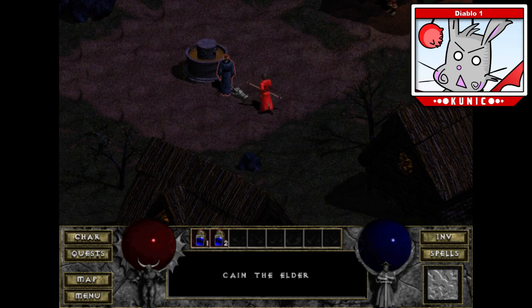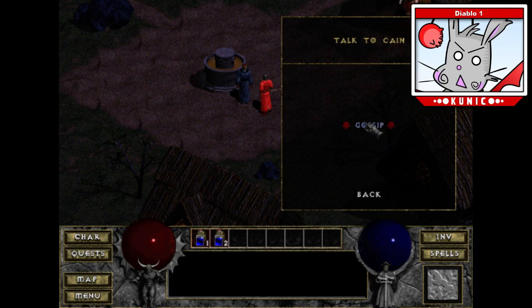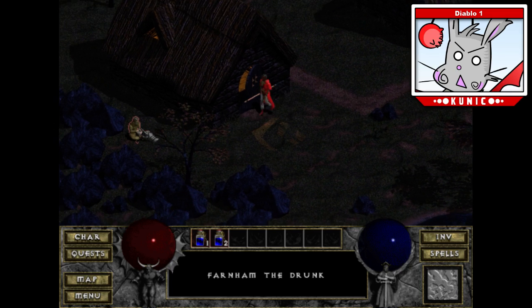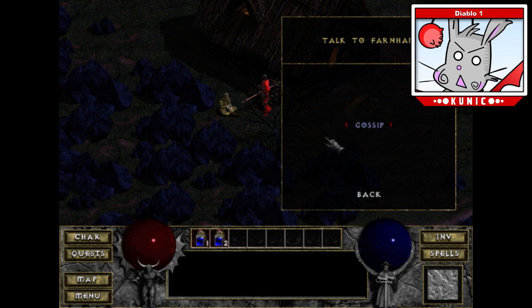Deckard Cain — you weren't saving him or anything in the very first game. He actually does identify your items just like in Diablo 2. You can also talk to him for gossip. The game was really big on gossip — you have all these characters around. This is the local drunk, Barnham. He talks very funny.